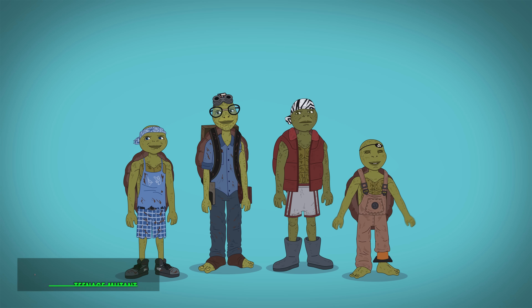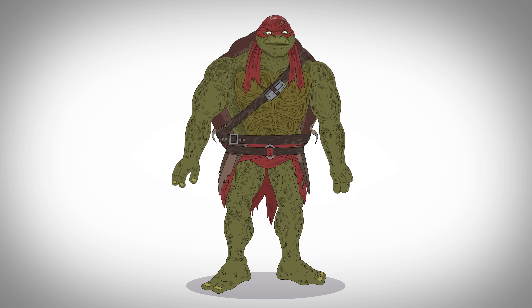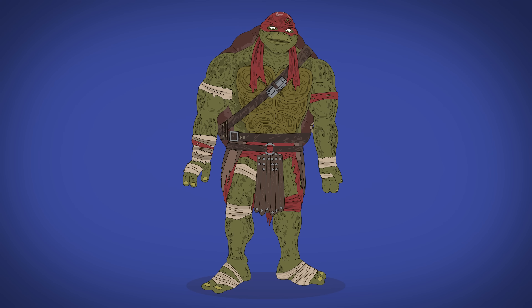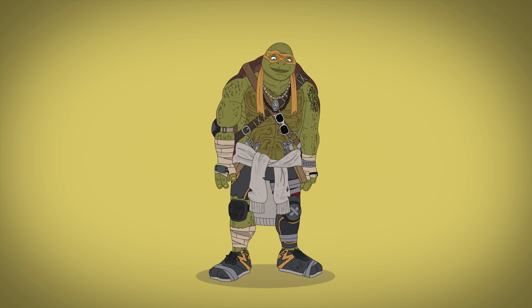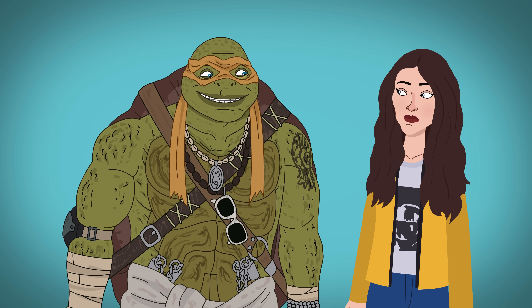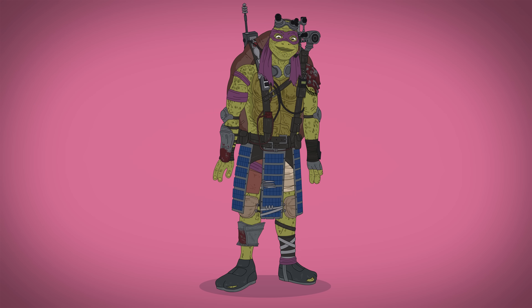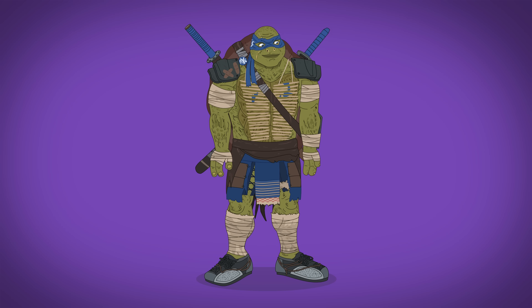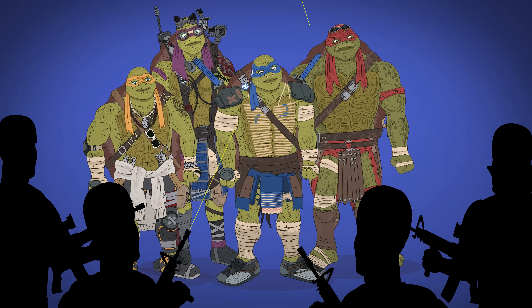In the 2014 reboot, the turtles grow into hulking dump trucks with human facial features. They're more clothed and have scuffed bandages. Raphael has tassels on his belt, brown gaiters, and sunglasses on his head. Mikey has knee pads, a tied sweater, beaded necklaces, and the extreme hots for April O'Neil. Donatello is slim and tall, decked out in tech, with armored flaps and pads and thick glasses. Leo has a bamboo chest plate, shoulder pads, and hand armor. These roided reptiles are conveniently bulletproof.